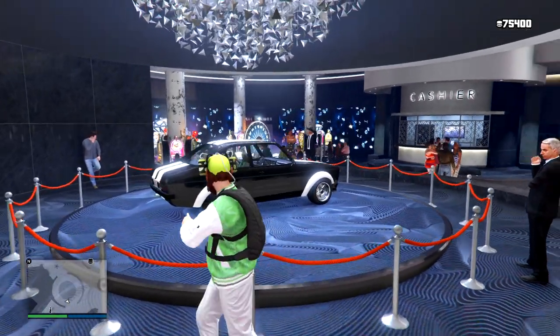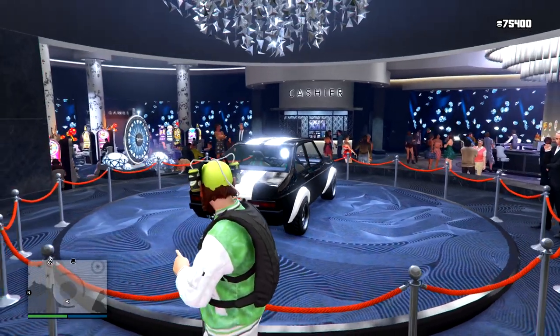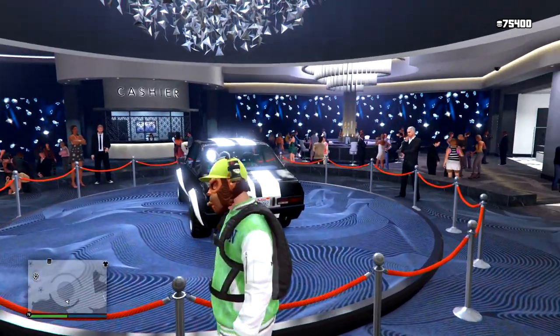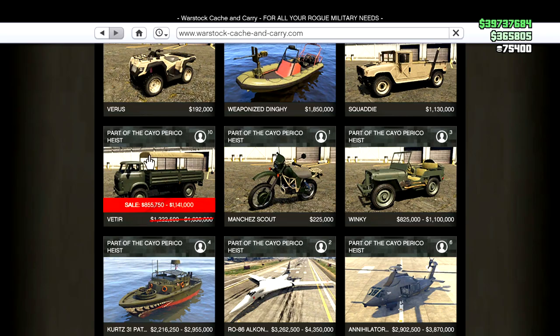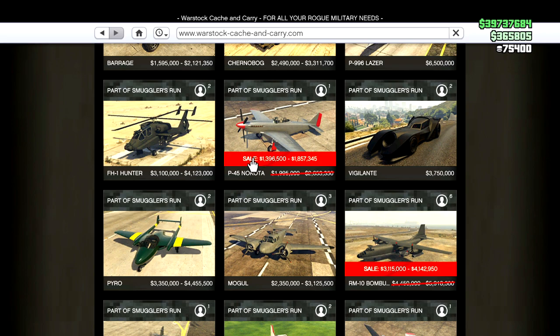Unfortunately, this week's reset is literally just the same as last week. On the podium we have the Retinue Mk II — I think I'm pronouncing that correctly. For discounts, we have the Ubermacht Revolter, pretty good deal. Over on the Warstock side of things, the very useless vehicle Veto is on sale this week.